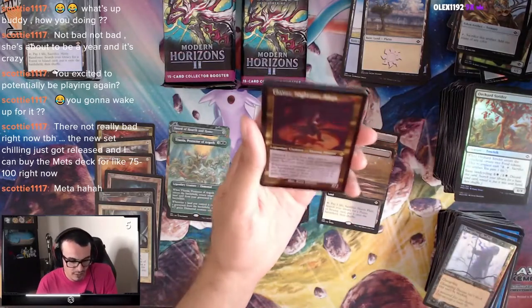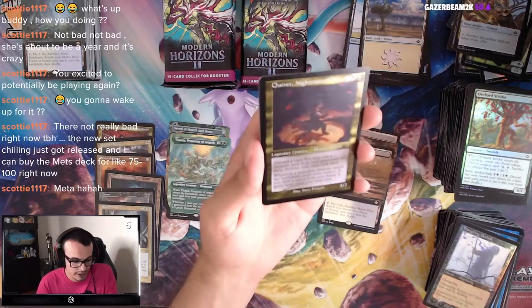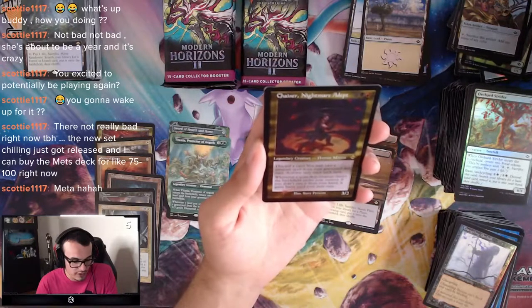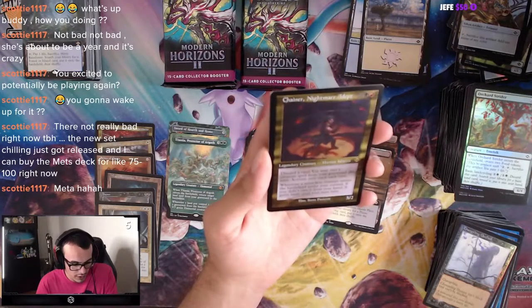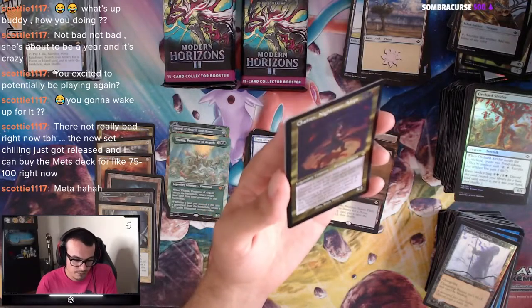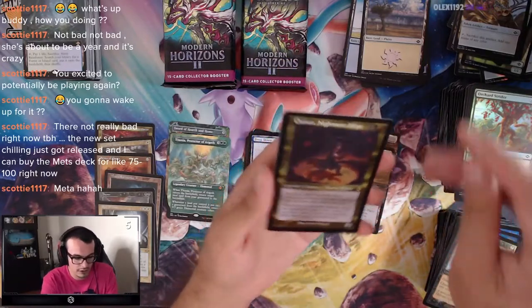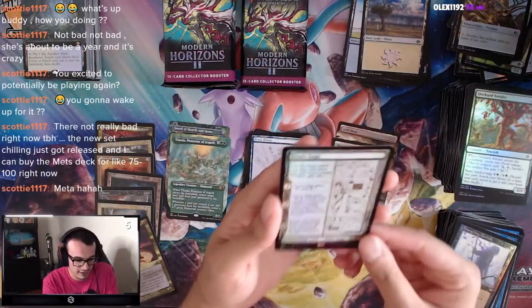Chainer, Nightmare Adept — that looks pretty cool. Discard a card: you may cast a creature spell from your graveyard this turn, activate only once each turn. Whenever a non-token creature enters under your control, if you didn't cast it from your hand, it gains Haste. This was from Commander 2019. I like to see the old border — that's pretty good. And we got Urza's Saga!